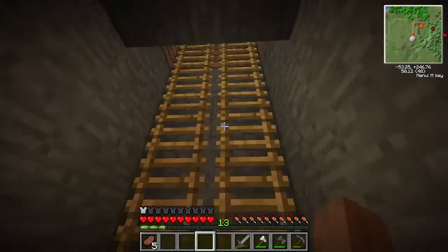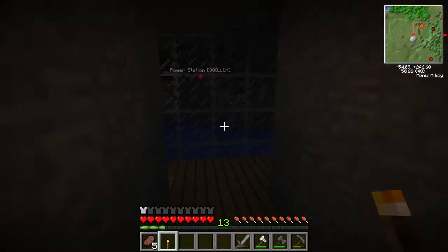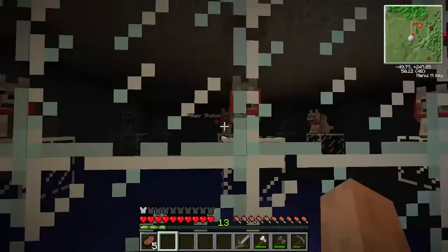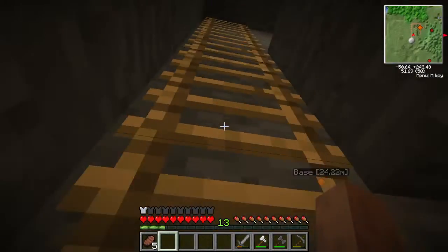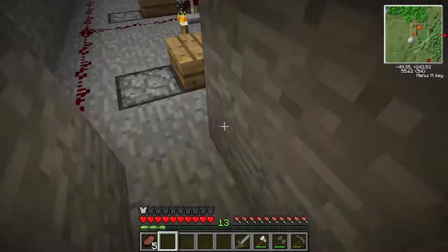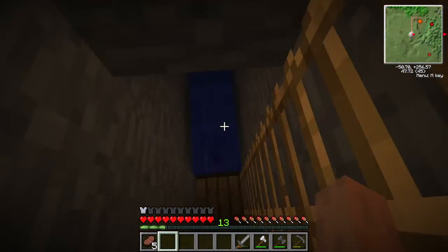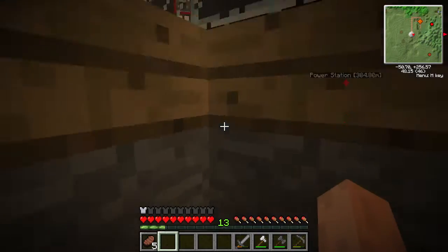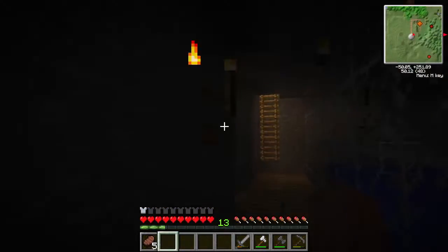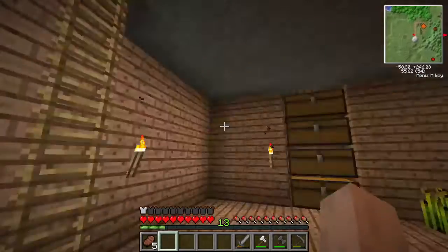Down further is my dung farm. I've got nine dogs here in a three-by-three. I can hit this button — the dispensers are empty right now, but normally there'd be rotten flesh in them. They'll poop out the dung, and I've got a water collection system that carries it all down. All this water comes from the same one little water source we used in the farm — pretty crazy what you can do with one source block.